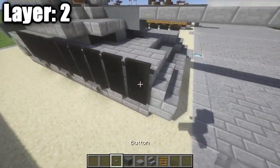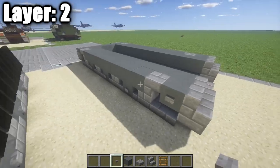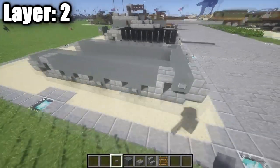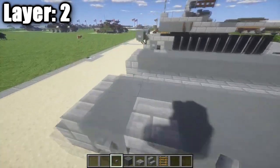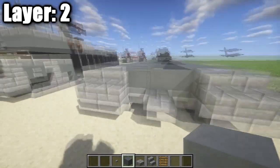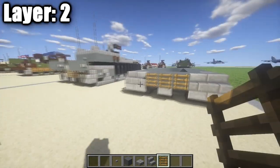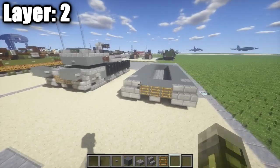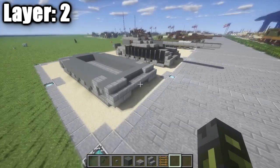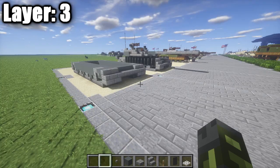Do the same thing on the other side — there'll be some good interior space if you want to do an interior. Place stone buttons on the ends of the rows to make them look more like wheels. Along the back, place a row of three gray stained clay followed by a second row of three that pops out by one. On that second row of three, place ladders for a little back vent system. That's pretty much it for Layer 2.